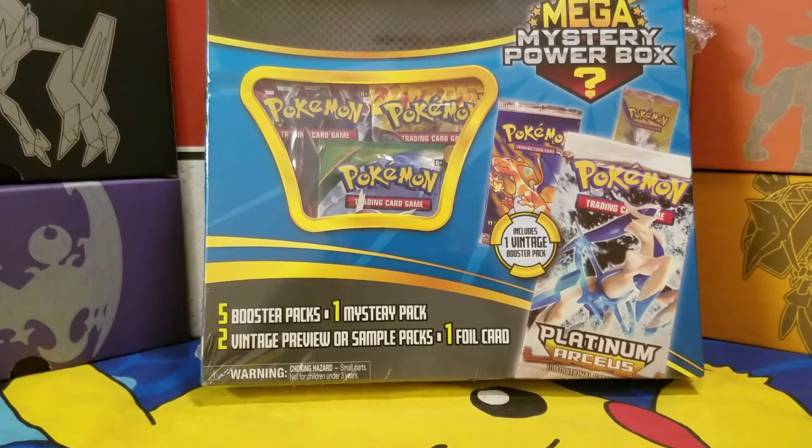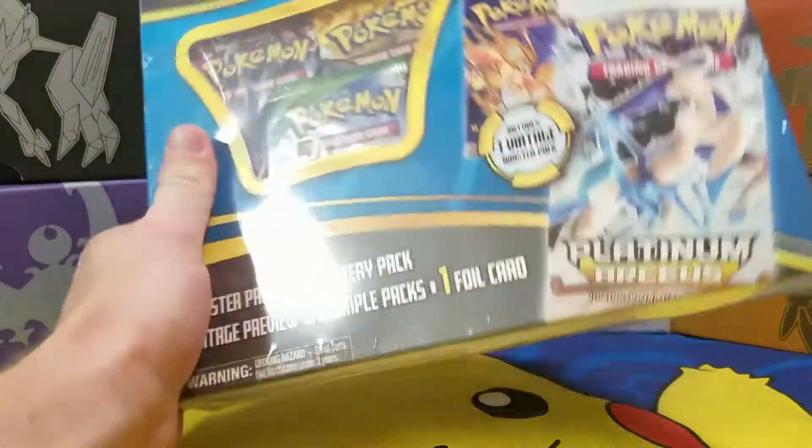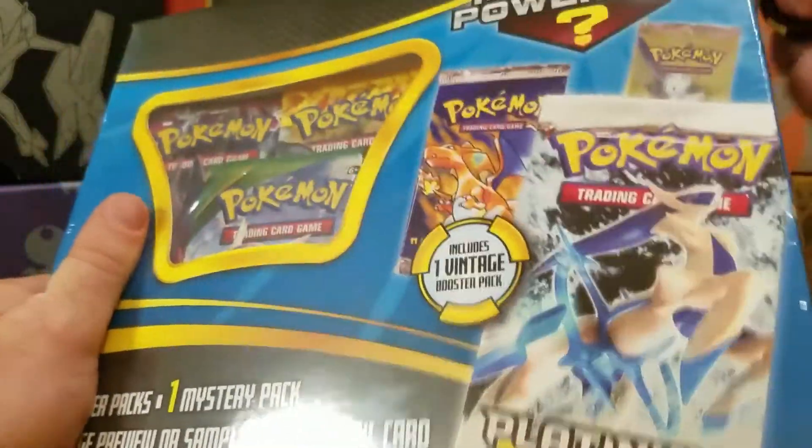I bought a Mega Mystery Power Box. I know they're $50, I know that everybody gets the Platinum Arceus pack, I still want to open it — I've been wanting to do it so bad. Hopefully I'm that guy that gets the base set. We're gonna open this up and see what we get. I'm super excited right now. I have my handy dandy safety scissors, we're just gonna cut right into this.